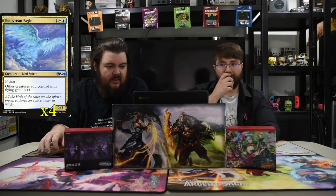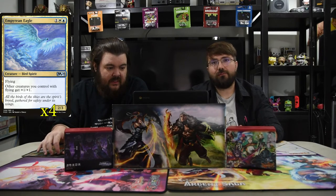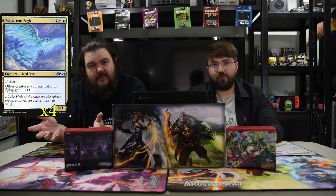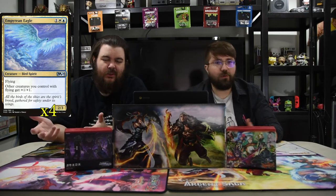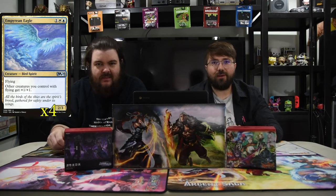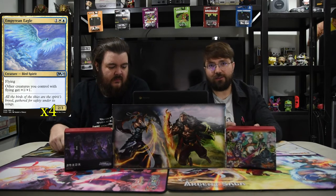Next is Empyrean Eagle — it's white-blue-one for a 2/3 flyer. Other creatures you control with flying get +1/+1, so all your flying spirits get plus one plus one. It's a lord. Yeah, you're playing spirits, you have lords. The only non-flying one is the rogue, but that's about it.